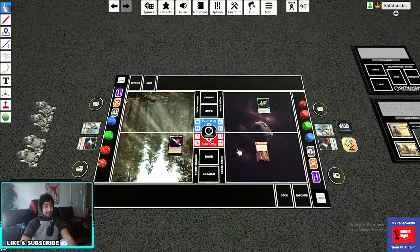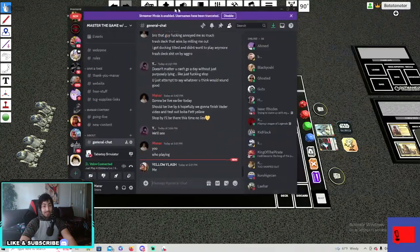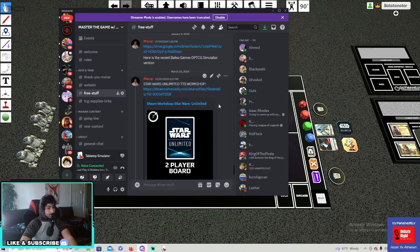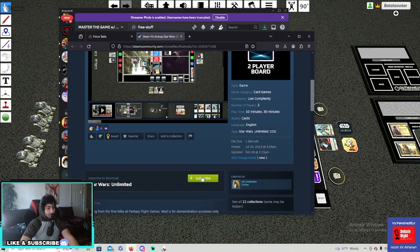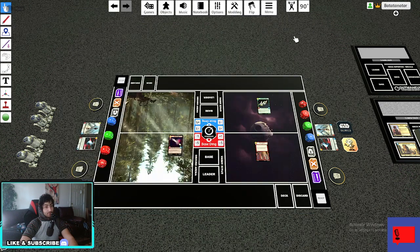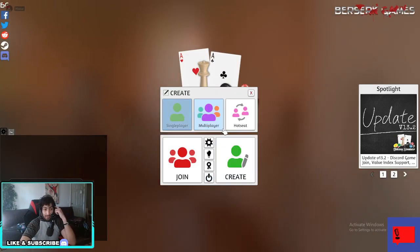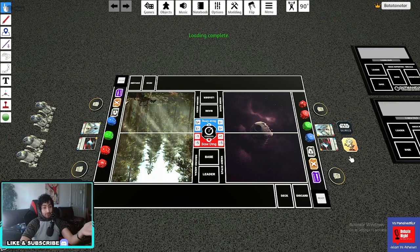Now we're gonna jump right into the second method. I'll give you guys a link down below, and you can also find this in our Discord server in the free stuff section — we have a Star Wars Unlimited free stuff area. What you do is go to Steam, get Tabletop Simulator, and subscribe to the Star Wars Unlimited mod. Once you subscribe, it shows up in your Tabletop Simulator workshop. When you create a game, it'll show up right here at workshop — that's where it gets added. Click on it and I'll put the link down below.